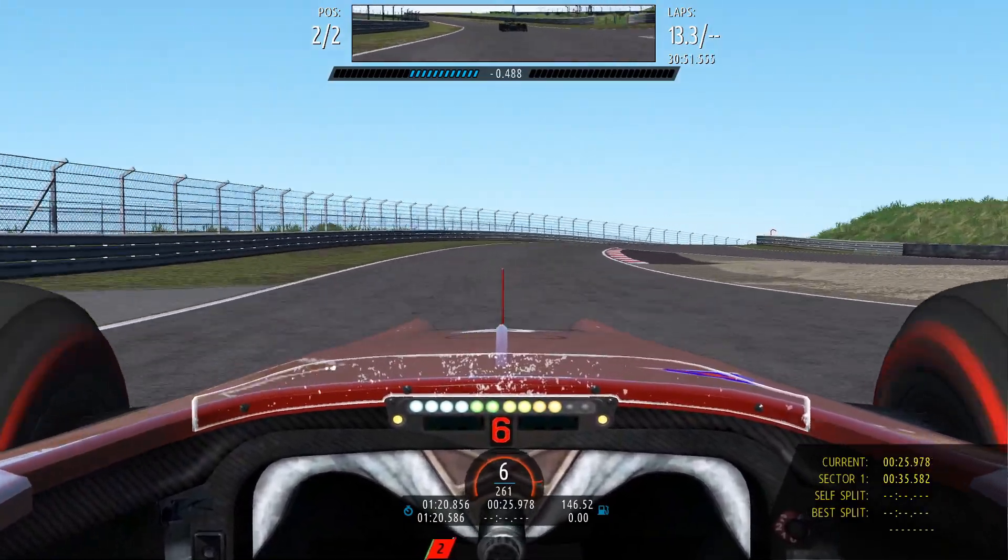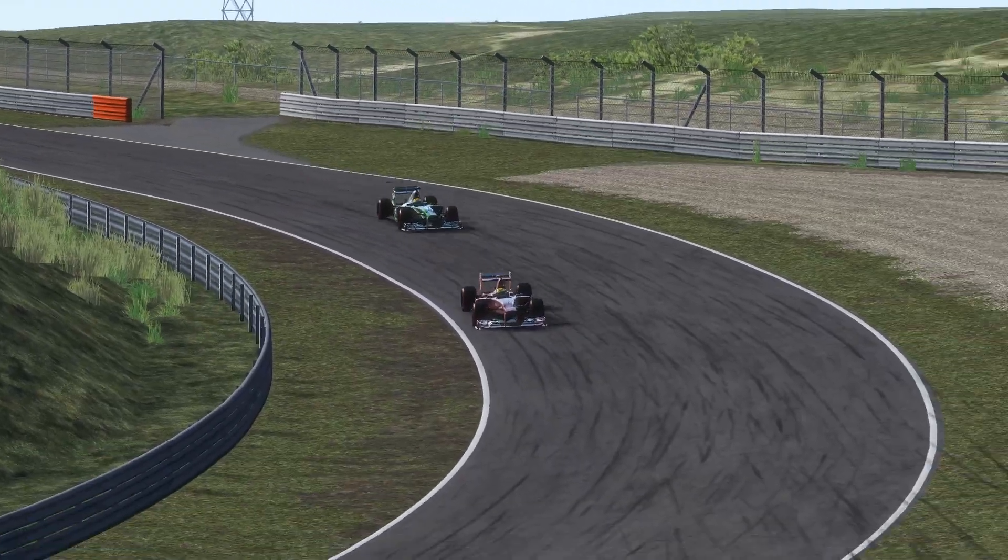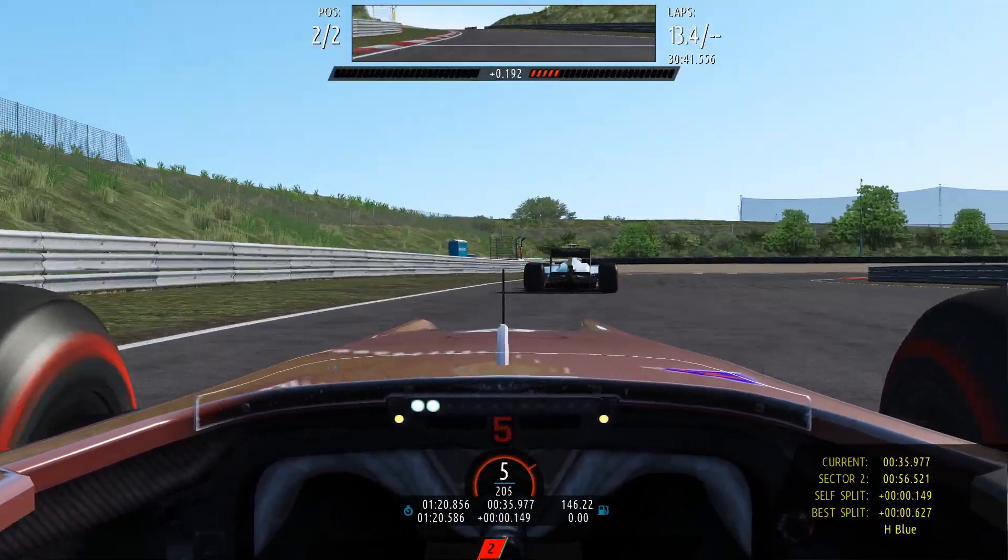You do feel the rear getting a little bit light with the DRS opening at the final corner. Don't forget that we're in slightly older F1 cars — the current generation has a lot more grip than what these 2012 cars have.